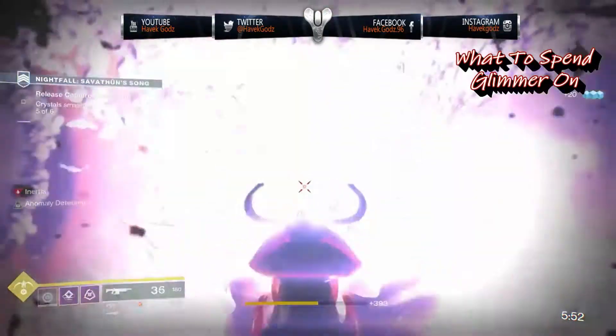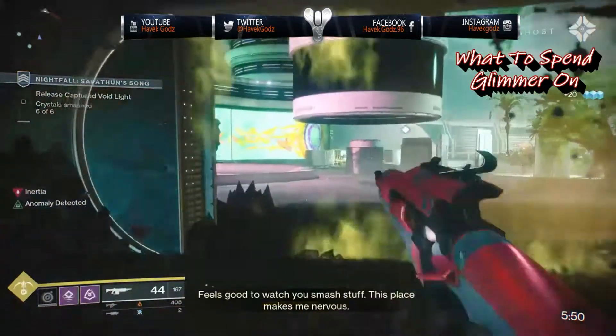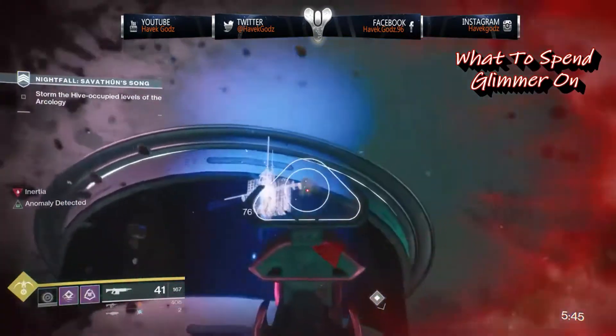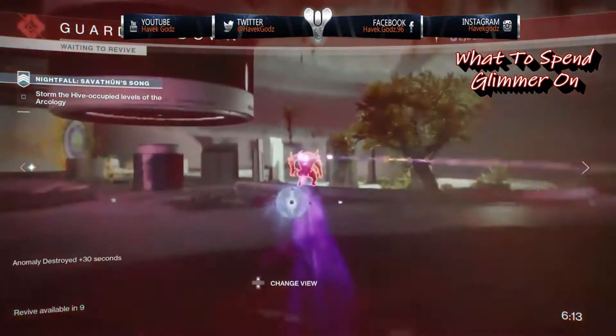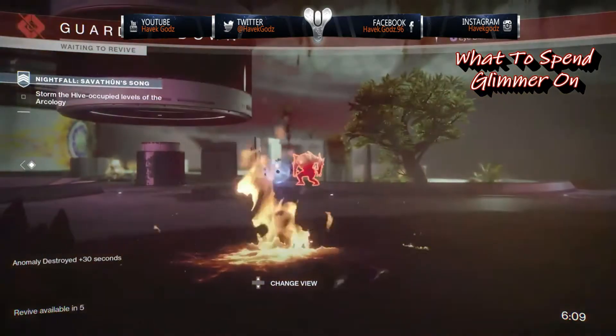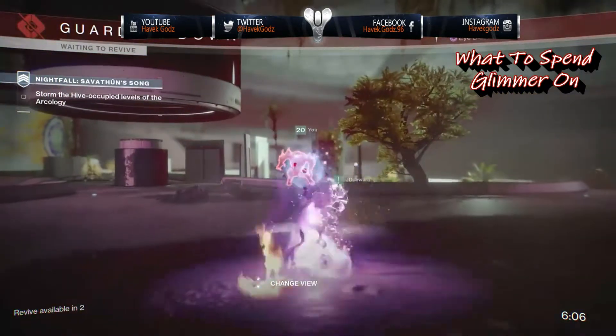You can no longer buy gear from vendors that is above your own, but glimmer can still help raise your power level. Once you hit a power level of 280, you'll be able to turn blue weapon mods into legendary purple ones, and those add plus five power to the weapons or armor you add them onto.